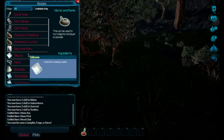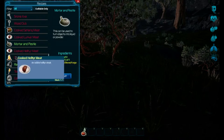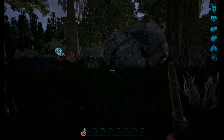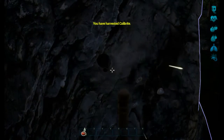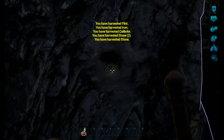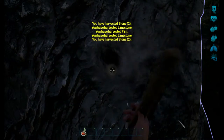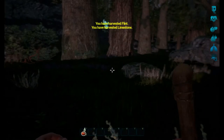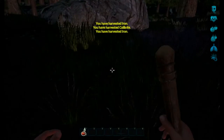We can make a mortar and pestle but it requires a campfire and stove. Campfire — how do we make one? There it is. We need more flint, which means we need more rocks and should keep harvesting. This deposit is Calibrite iron — let's keep hitting it until it's gone.